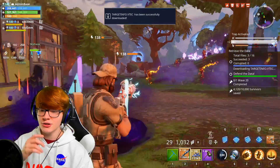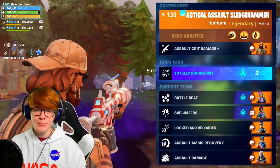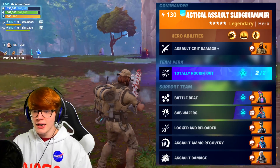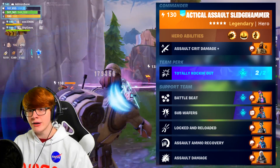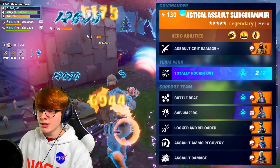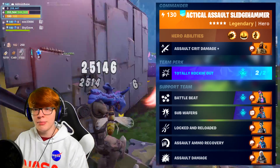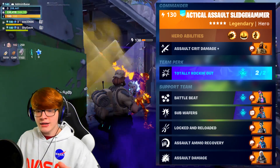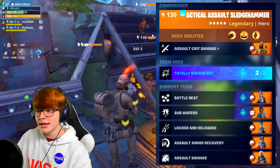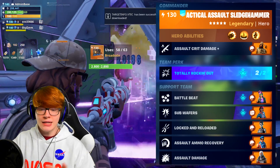For the hero loadout, I tried to play into the weapon's strengths. I went with assault crit damage from Sledgehammer as my commander, Totally Rocking Out as the team perk, with Subwoofer as my support. Locked and Reloaded and Assault Ammo Recovery play into the magazine size issue — Locked and Reloaded gives more damage after a reload, and we'll be reloading more often with this weapon. Assault Ammo Recovery gives around a 24% chance to have ammo fed back into the magazine to keep shooting.